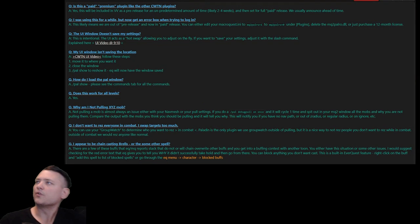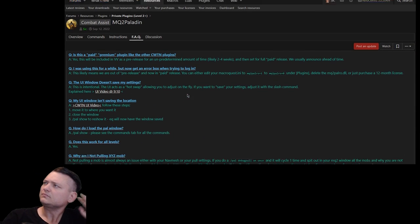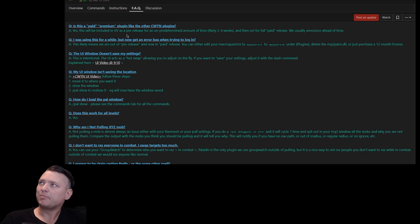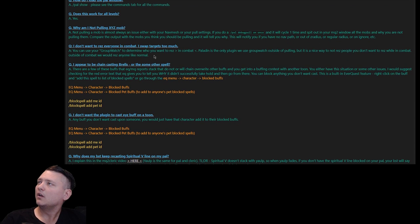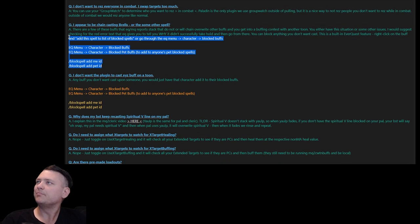This is pretty much all the settings. This will be a premium plugin — same as Necro, it'll probably be in trial run for two to four weeks, hopefully before the next live patch it'll be out for full release. FAQ items: 'Swapping targets too much' — we mentioned that. 'I appear to be chain casting Brells' — we mentioned that. Here's how to add block buffs.